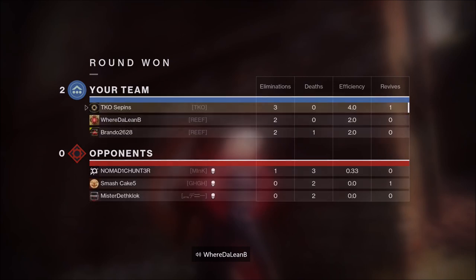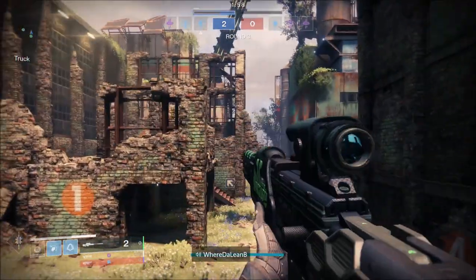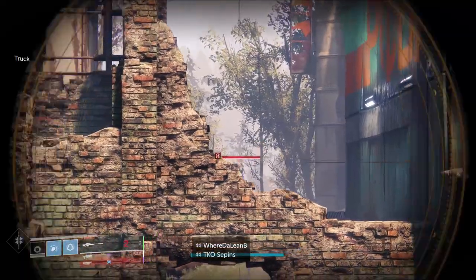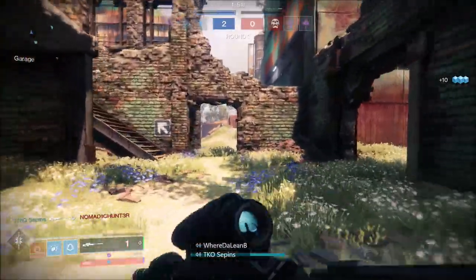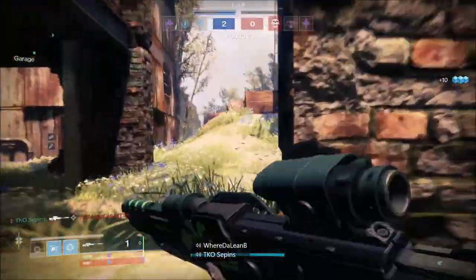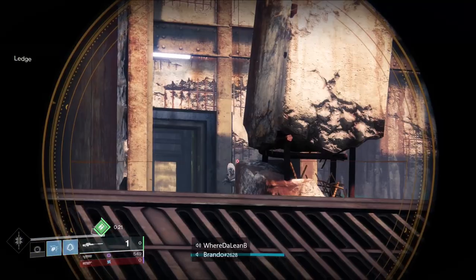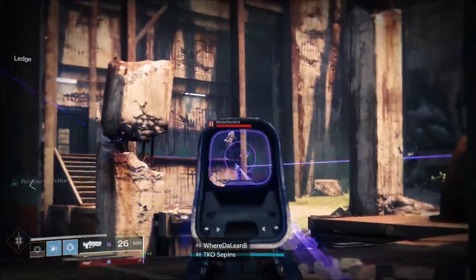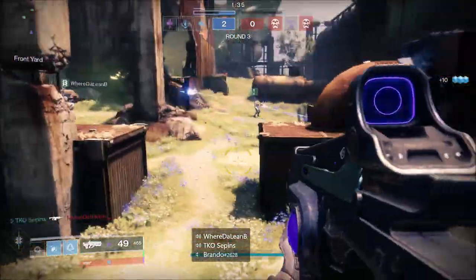I recommend having one sniper on your team; the other two should be running shotguns along with auto rifles or whatever primary they're comfortable with. The best sniper on your team should be the one running sniper. Once your sniper gets a pick, the other two can collapse on the remaining two alongside you. Every round counts, every life counts — be very careful not to drift off on your own. If anyone drifts, it should be the sniper, since they can maintain distance from afar.